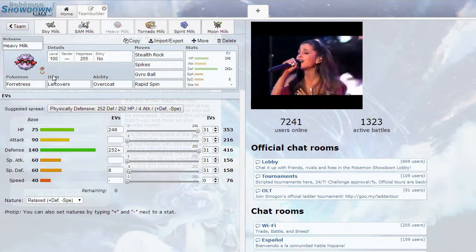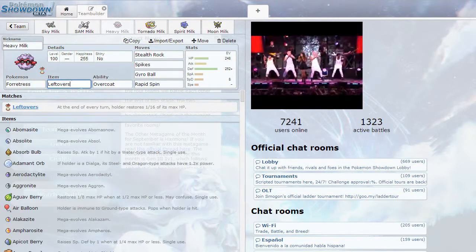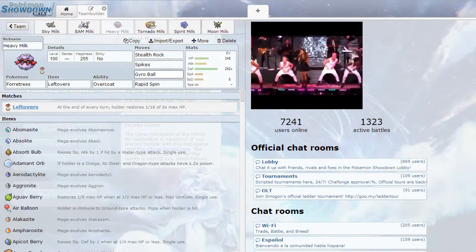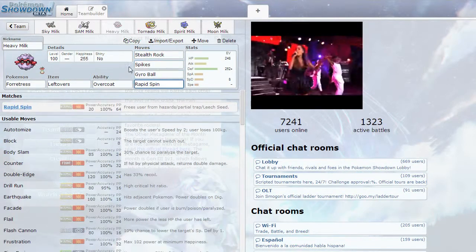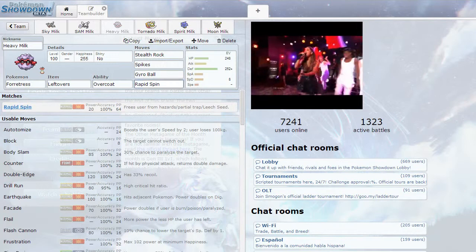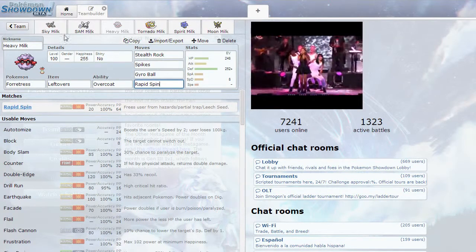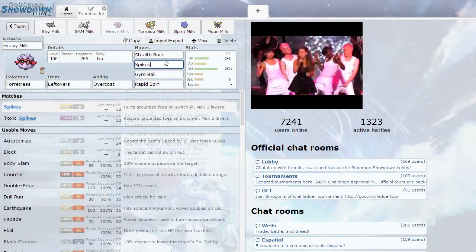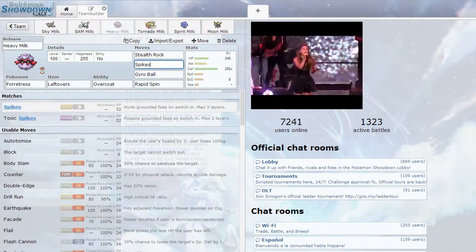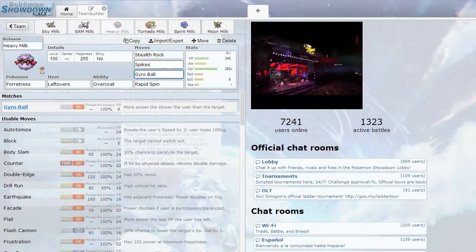Then we have Heavy Milk, which has Overcoat, Lefties, Forretress — pretty standard, fully defensive — with Stealth Rock, Spikes, Gyro Ball, and Rapid Spin. His job is to keep hazards off my field since I have a few weaknesses to rocks, and also to set Stealth Rocks and Spikes to stack hazards. The whole point of this team is just to force switches and do hazard damage.